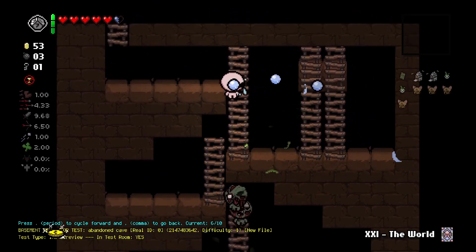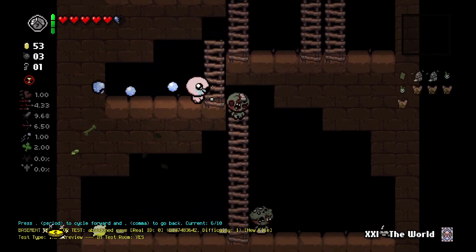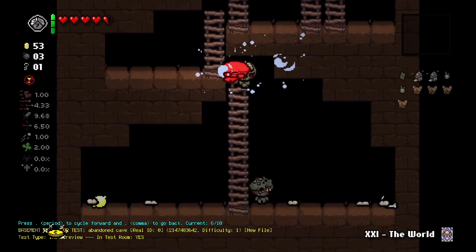The next crawl space is kind of an extension of the last one, but this time it's a more vertical cave with a lot more zombies and two items at the bottom — so that's way more of a reward.